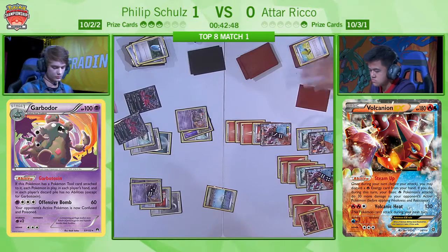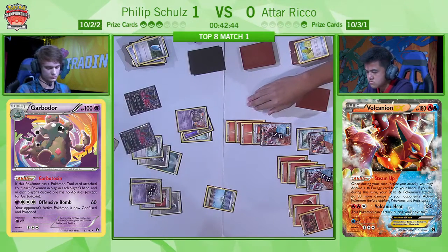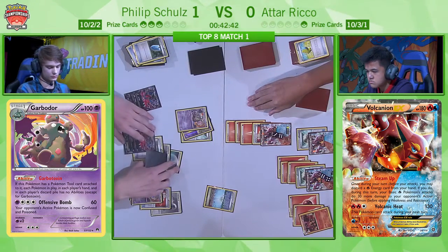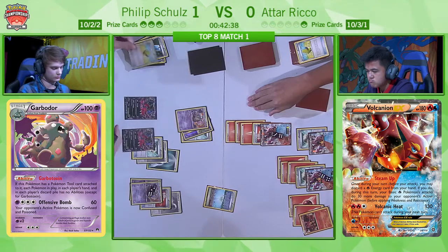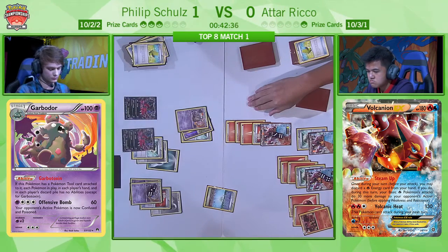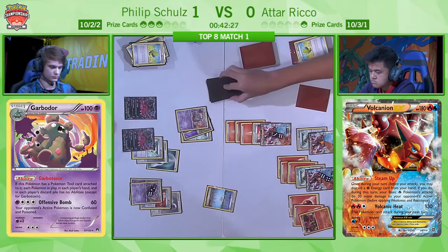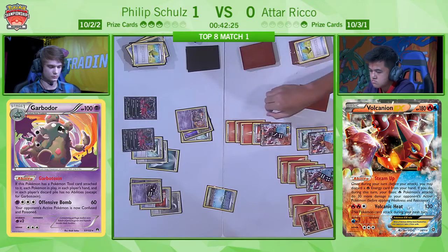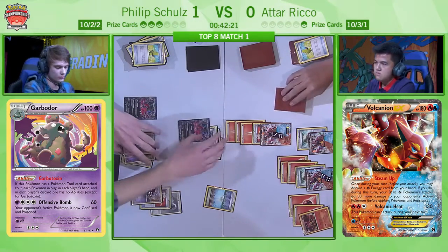That card was very quick — I think he was doing a little poker face there. We're not too sure what he's got. Looks like he's drawn back into a Max Elixir. I'm pretty sure there's no more Dark in his deck. It looks like he's still going to be playing it — maybe he doesn't want to N himself back into this card. He's going to look through his own deck to see what's in there. It is going to be a fail search from the Max Elixir — all the energy available to Philip is currently on his board.